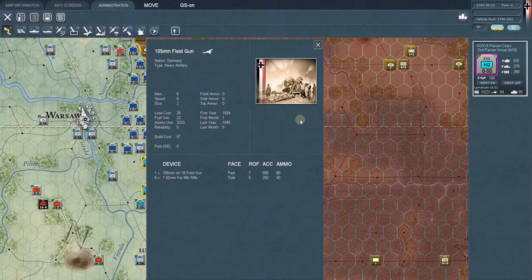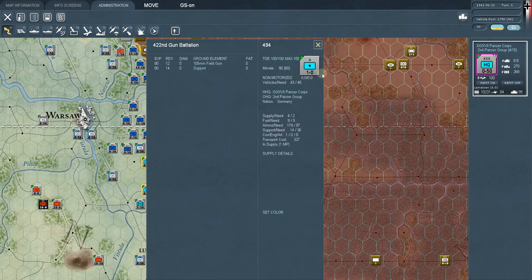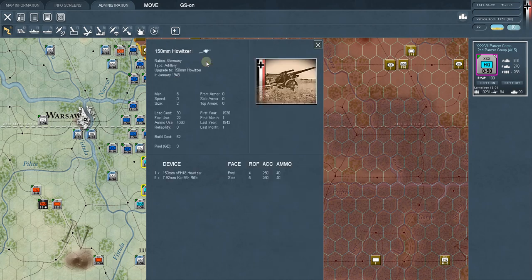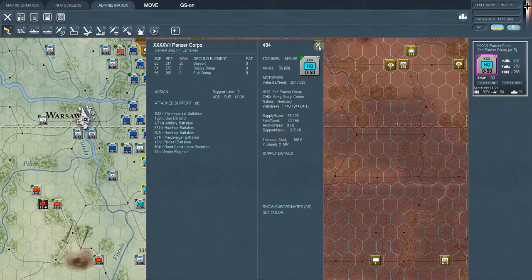Artillery can be used to soften up whatever you're attacking, or even defensively to soften up attackers. Each field gun takes eight men to operate — but really just remember the 422nd Gun Battalion is artillery with twelve guns. You don't even have to look at all that detail. You can just look through and say 'I need some artillery, here's a gun battalion, here's a howitzer battalion.' There's also the 150mm howitzer — a big, big gun. That's what artillery generally is — the first main type of support unit.